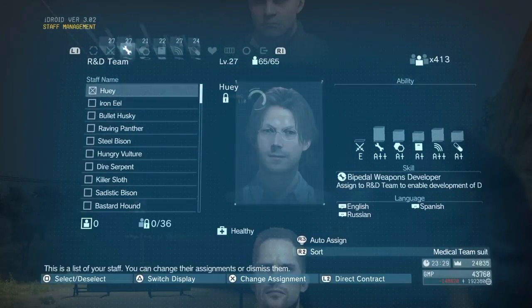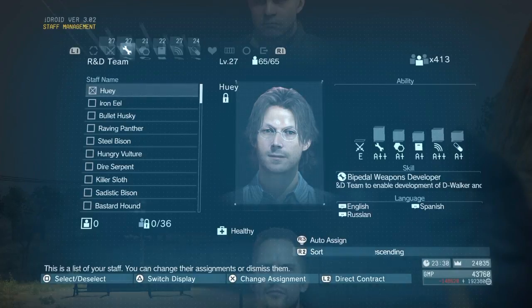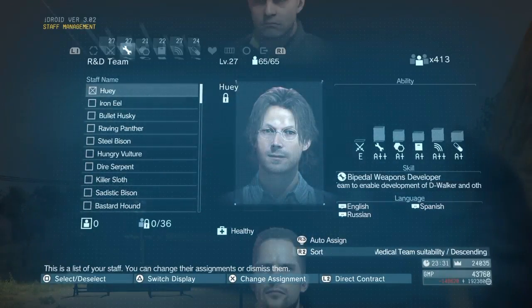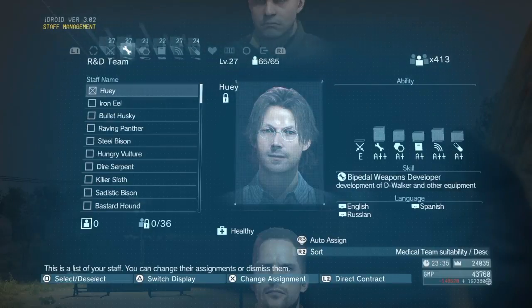So obviously you've got your list of guys here, and what you need to consider is next to the guy's picture, you have his abilities. Your abilities are scored with S being as high as you can possibly get as a specialist, then A++, A+, A, all the way down to E. Obviously the higher the grades are, the more qualified they are in that given area. In addition to that, they've also got skills.